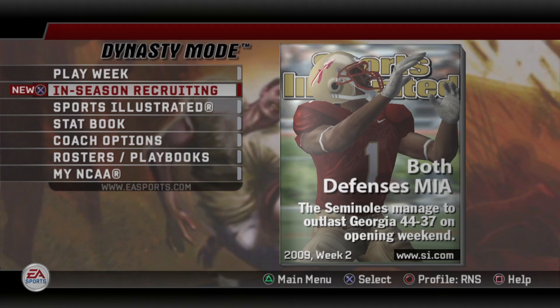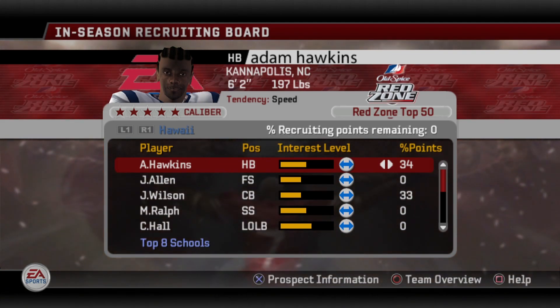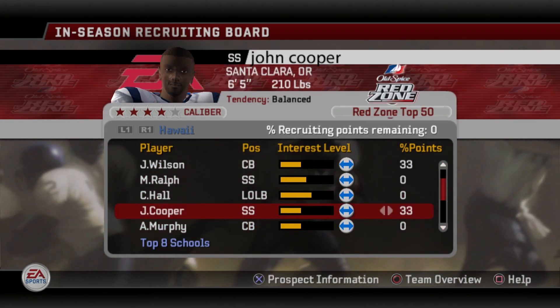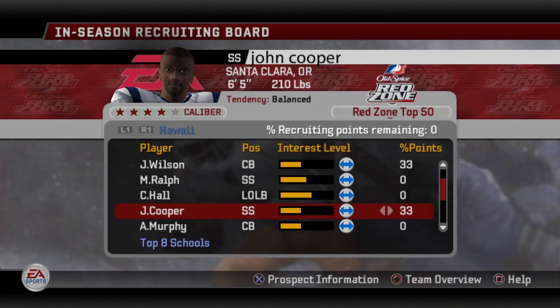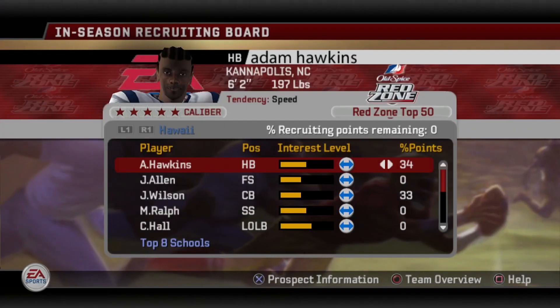For in-season recruiting, we're going after three guys: a 5-star halfback Adam Hawkins, Josh Wilson the corner out of Texas, and John Cooper, strong safety out of Oregon. I'm going to do pretty much the same thing as last season — just go after about three guys — mainly because we don't have a whole lot of spots to fill heading into the offseason.